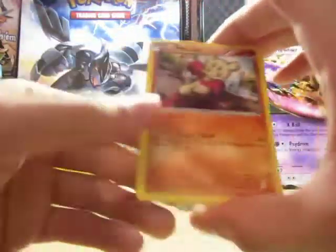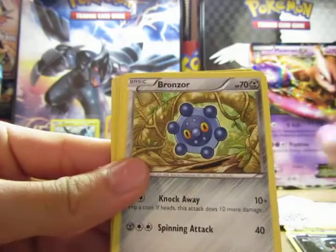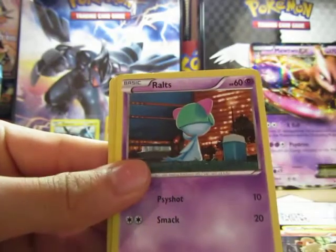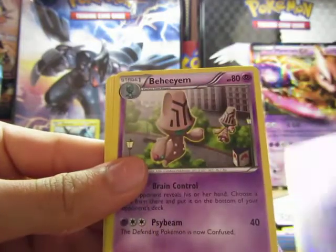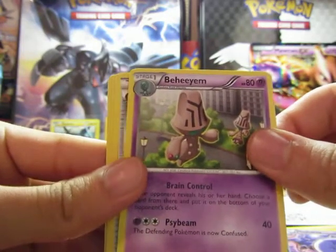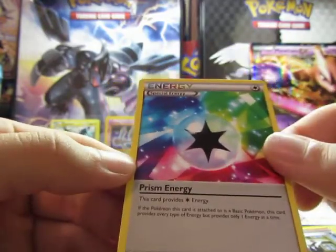Alright, so Mindfu, Sneasel, Bronzor, Growlithe, Ralts, a Mashana Reverse, and a Behim Rare, Sky Arrow Bridge, Cilin, and Prism Energy.